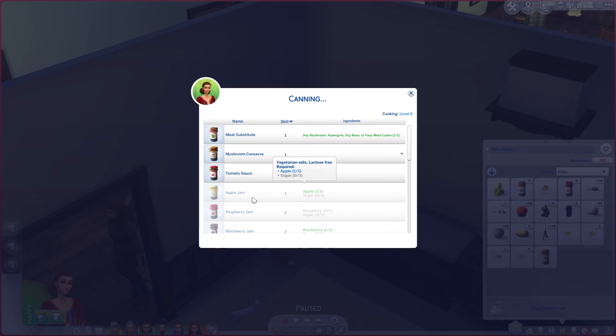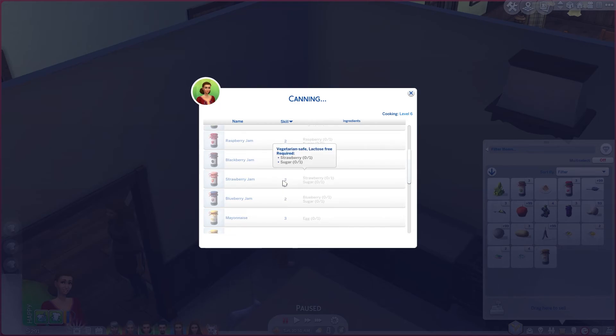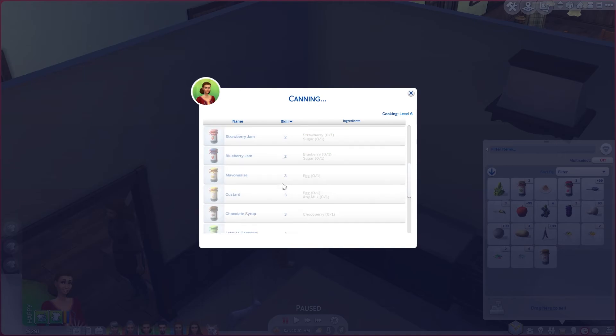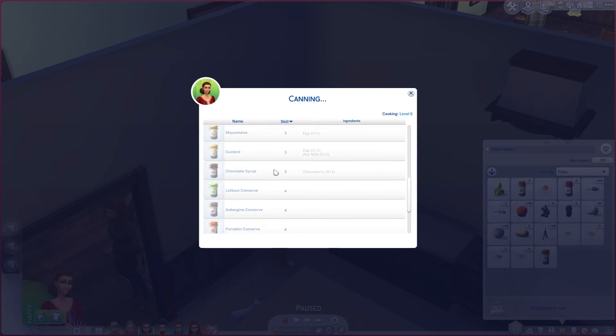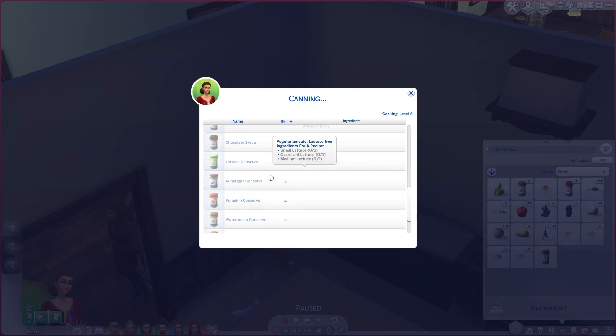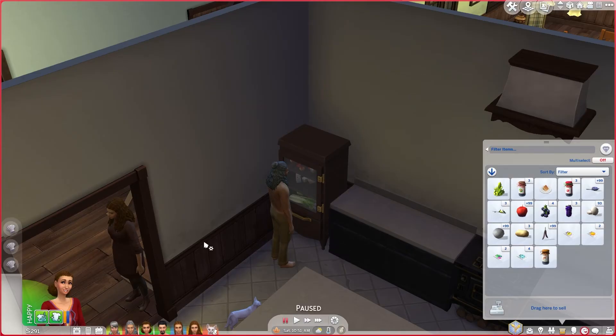We need sugar — apparently there are raspberries and we do have blackberries, but we need sugar. I would love to plant some strawberries and blueberries. We don't have any eggs or milk yet because we need chickens and cows for those, but I can't wait to do those. We don't have choco berries or lettuce either. I'm just so excited for all this — I can't wait to do everything. And a cow plant berry?! Not the little baby cow plants!